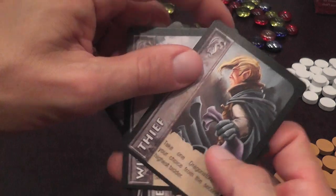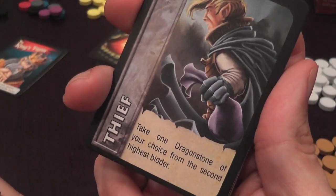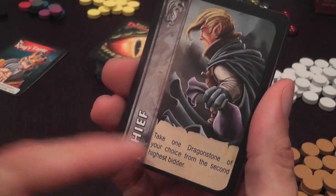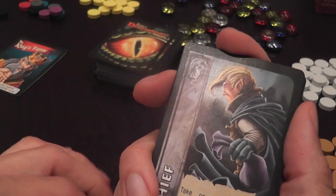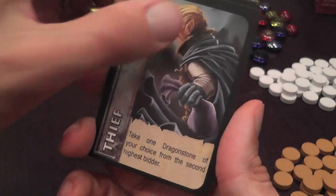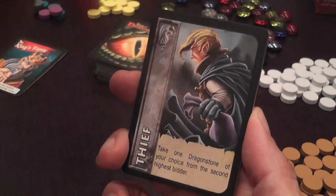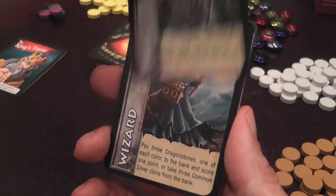Then you have the thief — a classic mechanic where you can take stuff from other players. Here you take a dragonstone of your choice from the second highest bidder. This is kind of important because it means that when the thief is up, you go all in or you don't go there at all — because if you don't beat the top bid you're going to be the second player, and they get to steal from you. If you're first you get to steal from somebody, but if you almost got it and didn't, not only have you spent all your resources, you also get stuff stolen from you.